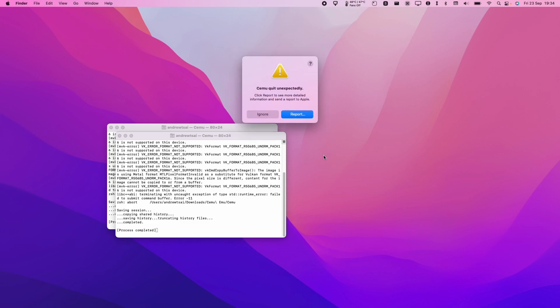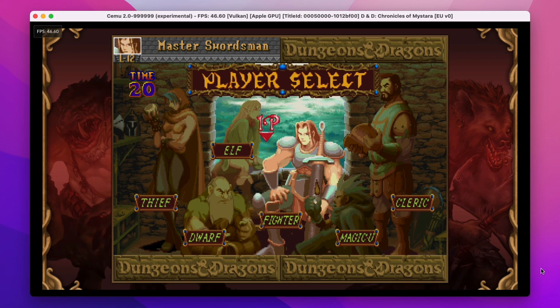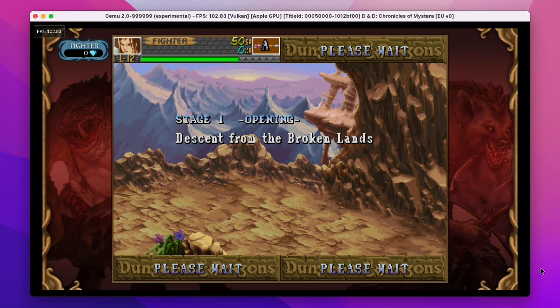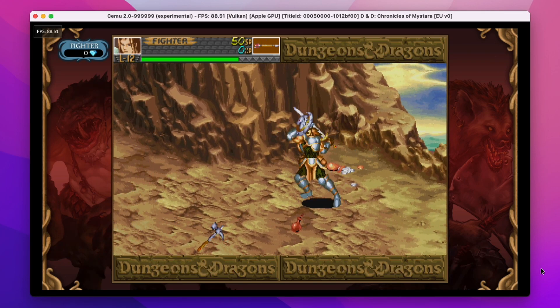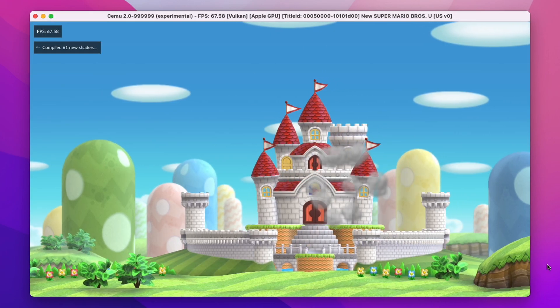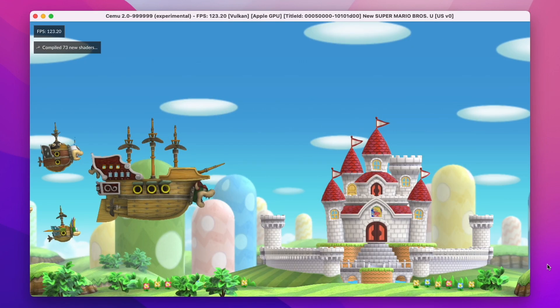So you really have to manage your expectations. We're not going to be playing Breath of the Wild on the Mac yet — we're going to be restricted to much more basic two-dimensional titles. However, this is really a huge achievement, and if Wii U emulation can get better, then it's going to open up a whole new library of games that are going to be playable on the Mac. Today I'm going to show you how to access this build of Cemu on Mac and also demonstrate some game performance.